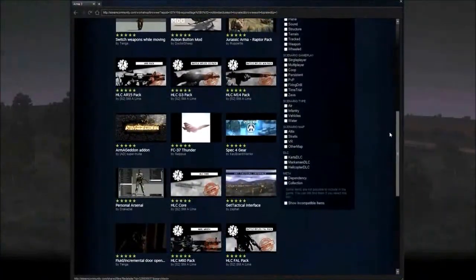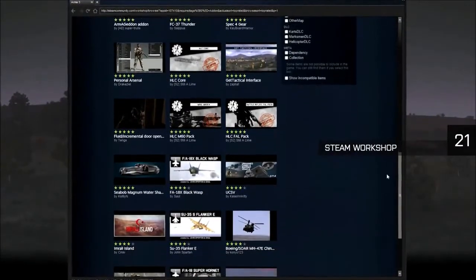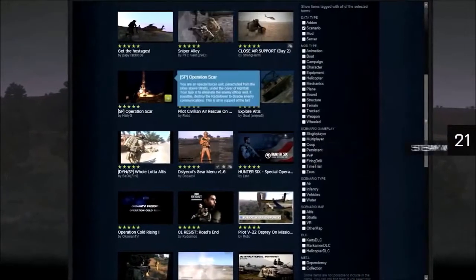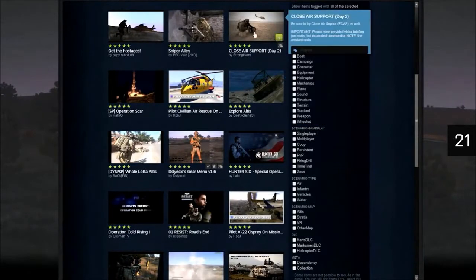Custom content is at the heart of Arma 3. You can easily share and download player-created scenarios and add-ons via the Arma 3 Steam Workshop. So far, around 10,000 scenarios and add-ons have been published, and that number continues to grow each day.